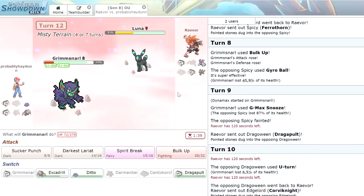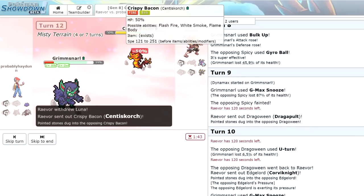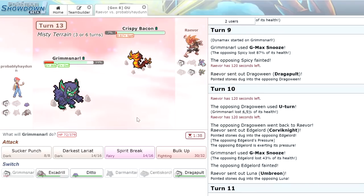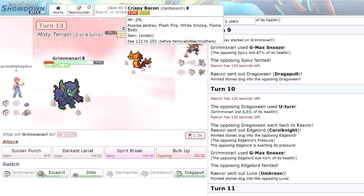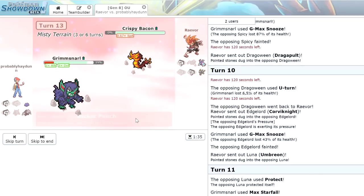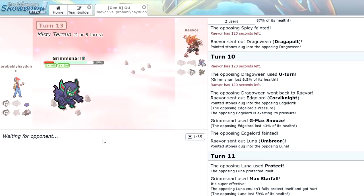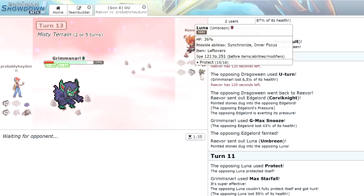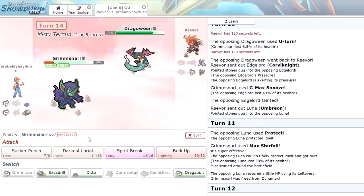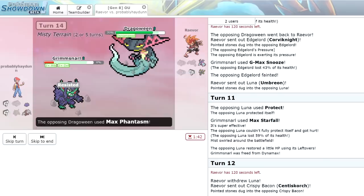We click Spirit Break again. He brings in his Centiskorch — it takes half damage from Stealth Rock, and Spirit Break knocks it down to two percent. We click Sucker Punch — he does attack, and Sucker Punch comes through. Grimmsnarl — absolute beast. I'm really starting to like this thing with Prankster Bulk Up. Now he goes in with Dragapult. U-Turn still shouldn't be able to kill us, so I'm going to go for Darkest Lariat. He has to Dynamax — it goes for Max Phantasm and that's going to kill Grimmsnarl.